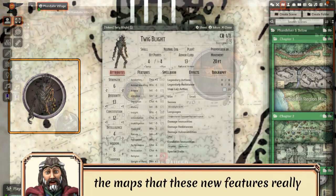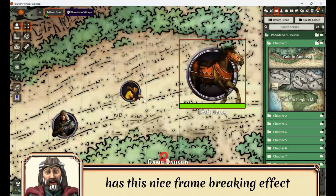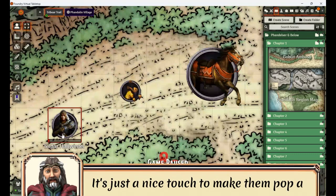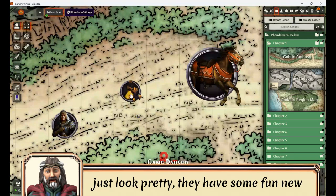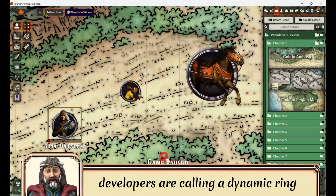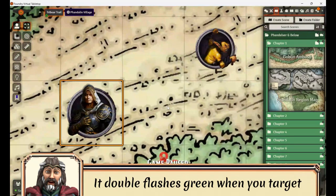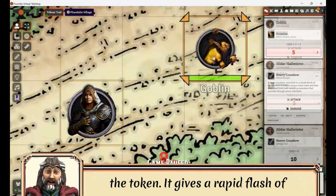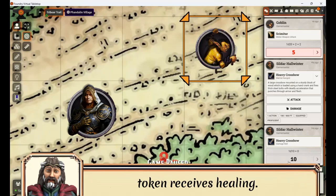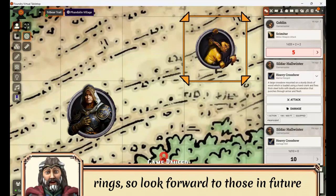However, it's when these actors are on the maps that these new features really start to shine. For starters, you may notice that the art has this nice frame-breaking effect where parts of the actors overflow across the borders of the frame — it's just a nice touch to make them pop a little more. But these actors don't just look pretty; they have some fun new functionality as well. Each token is surrounded by what the developers are calling a dynamic ring that flashes with different colors to give visual feedback to indicate certain actions. It double flashes green when you target the token, gives a rapid flash of red when the token takes damage, or a nice pulse of healing green when the token receives healing. The developers stated they have more planned features to come to these dynamic rings, so look forward to those in future releases.